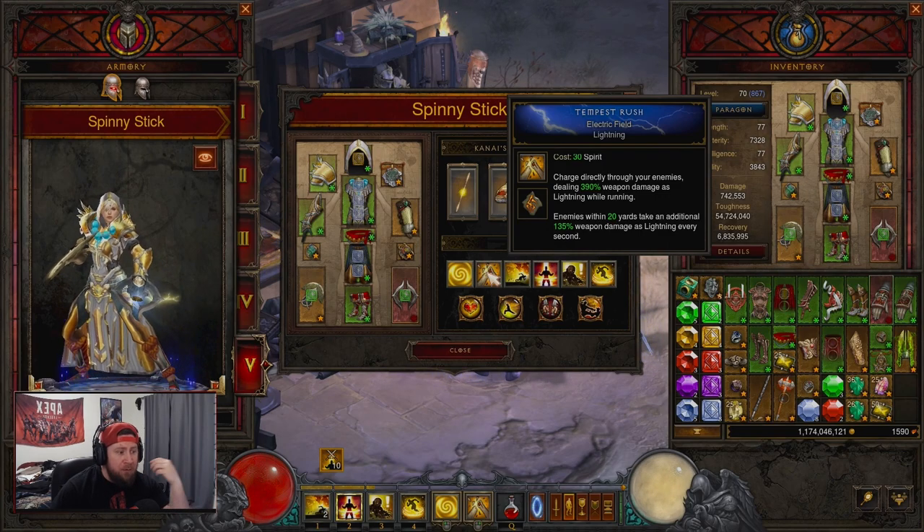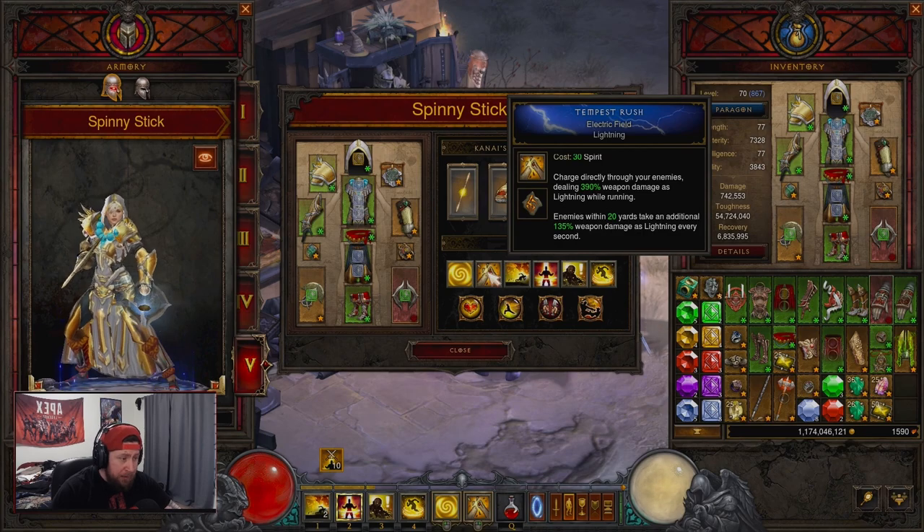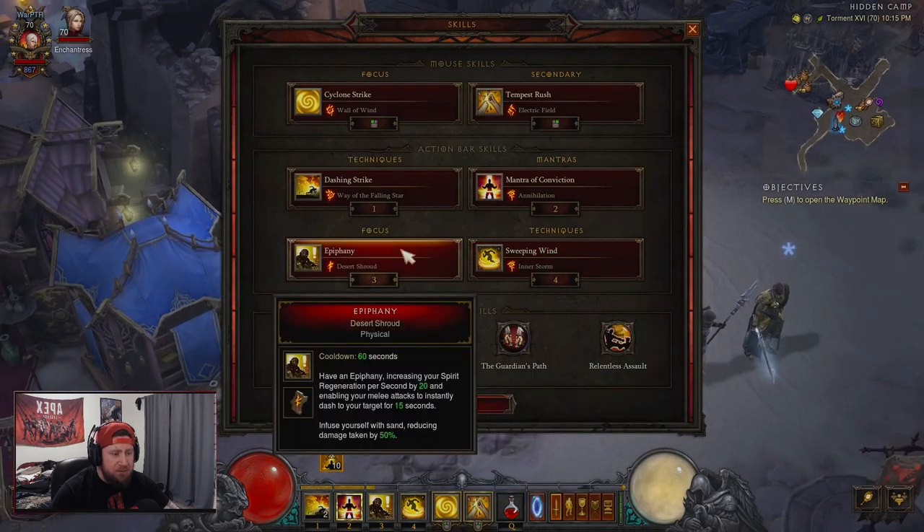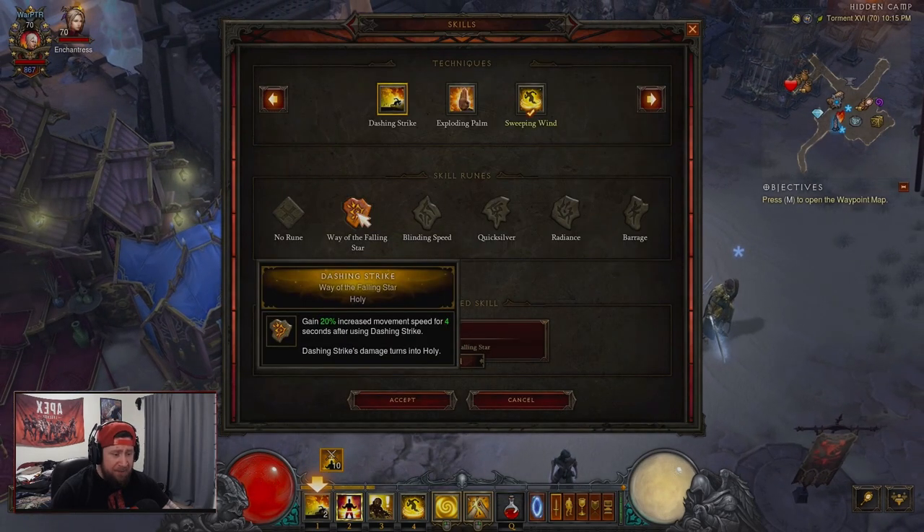Next we have Tempest Rush with the Electric Field rune, which deals electric damage as you're moving — really great added damage. After Tempest Rush, we have Dashing Strike with Way of the Fallen Star for increased movement after the dash.